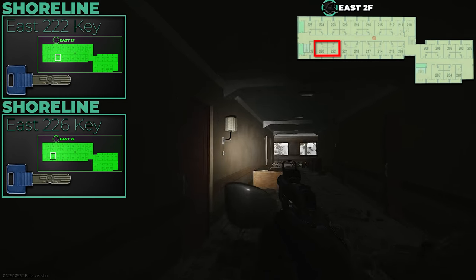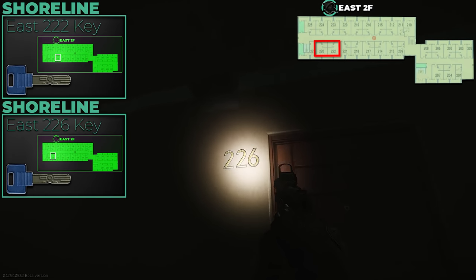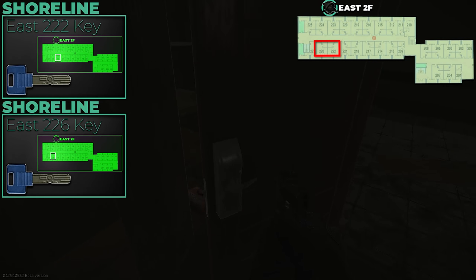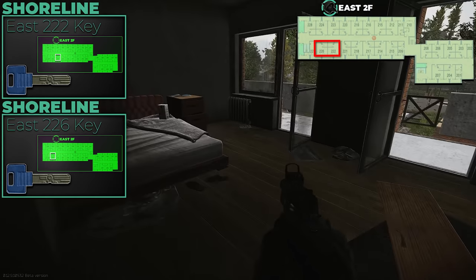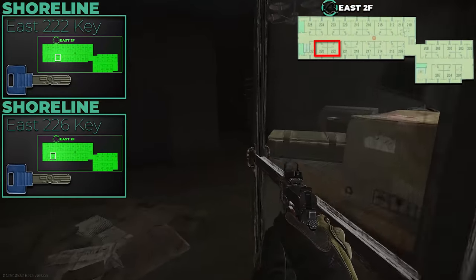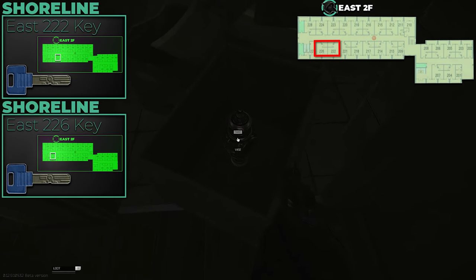East 226 or triple-2 key is one of the highest priorities on this map. The East 226 room has up to two Ledex spawns — I've found two in one raid. The connected East triple-2 room has graphics cards on the desk and a golden loot spawn in the box near the bathroom area. Definitely grab this key; it should be among the highest priorities for Shoreline.